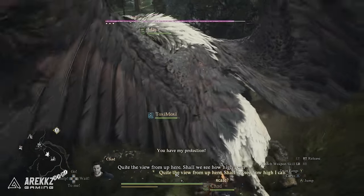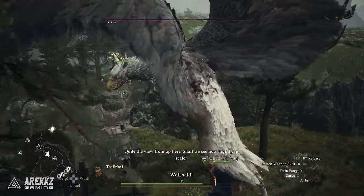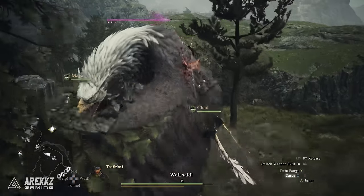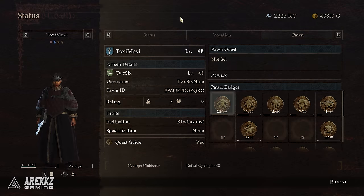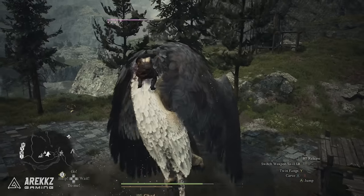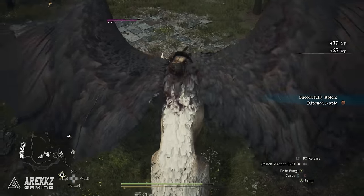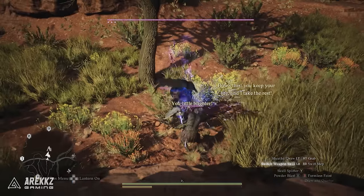You can equip your pawn with multiple different elemental boons and your pawn will swap between them. We haven't noticed yet whether the pawn prioritizes the elemental weakness of a monster, though this could be due to not having the knowledge badges unlocked for those monsters. If you're looking for a good starting option, many enemies are weak to fire or ice — fire being very common — but experiment, as lightning boon has also shown good results.